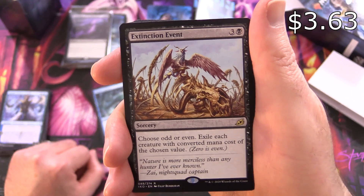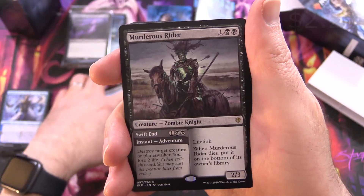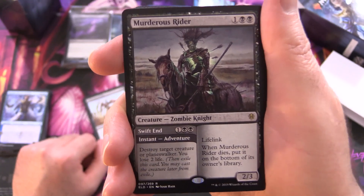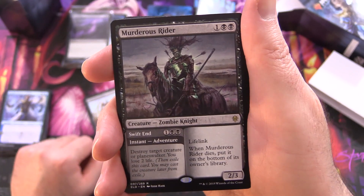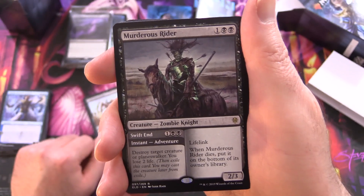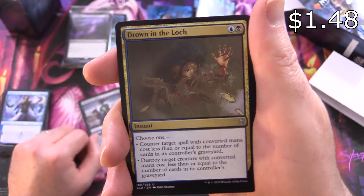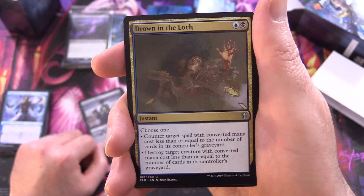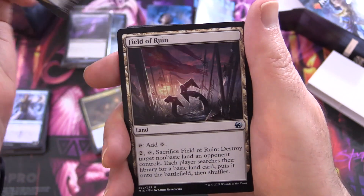Extinction Event is a Sorcery for four — choose odd or even, then exile each creature with a converted mana cost of the chosen value. Two of those. Murderous Rider is a Creature Zombie Knight from Eldraine with two parts: you can cast the adventure spell Swift End first — one and two black, Instant, destroy target creature or planeswalker, you lose two life — then cast the creature, a 2/3 for three with lifelink that goes to the bottom of its owner's library when it dies. Two of those. Drown in the Loch is an Instant for two from Eldraine — counter target spell or destroy target creature if its converted mana cost is less than or equal to the number of cards in its controller's graveyard. Some nice removal and countering — two of those.